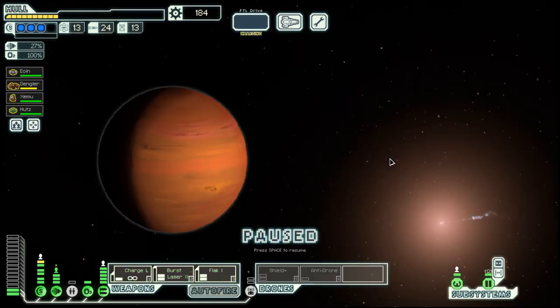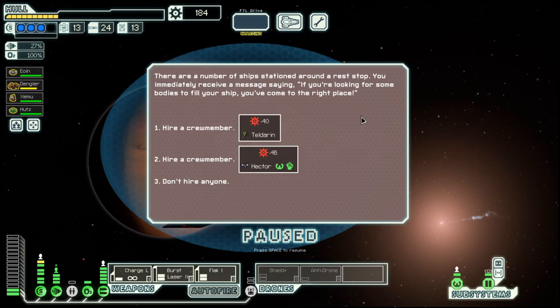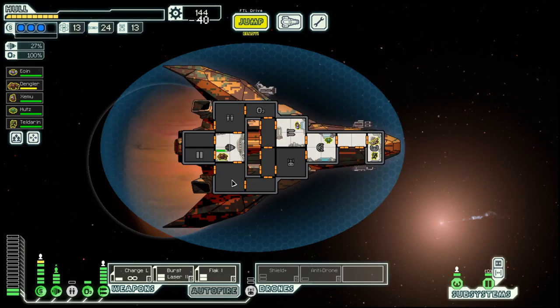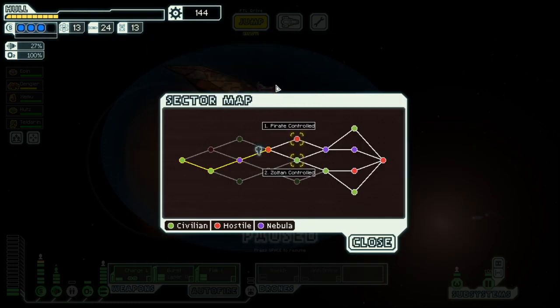We move to the exit. Don't know what to do with all this scrap, but I'm sure it will come in handy. Let's hire this Mantis. Mantis are fast moving and good at fighting, not so good at repairing, but as we go along we will probably have a few fights on our hands. And then we shall meet again in the next episode, in the pirate controlled sector. Until then, goodbye!